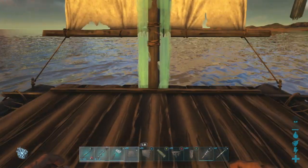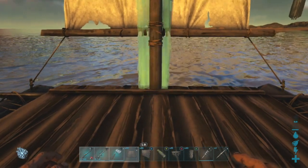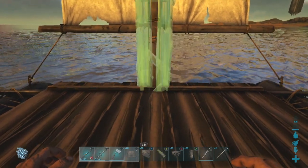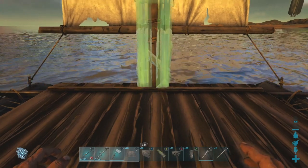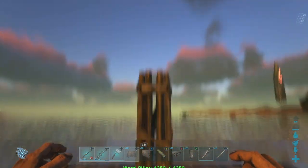The first tip I call the pillar trick. It's a commonly used tactic. First, you place the pillar inside of the sail of the raft. Try to get it as center as possible. Once done, remove the sail from the raft.